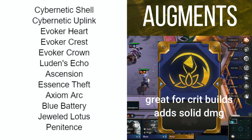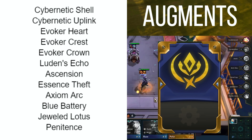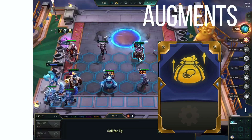Jeweled Lotus is a fairly solid damage choice, and you can combine this with Jeweled Gauntlet for big crit damage. Penitence isn't that strong — you only have two statues and they blow up fast. Only take this as a last resort if the other options are really bad. I don't recommend taking econ augments in this build. Since you rolled down at level 7, it's not too late in the game that you need to save up for a long time, so econing without an augment is good enough.